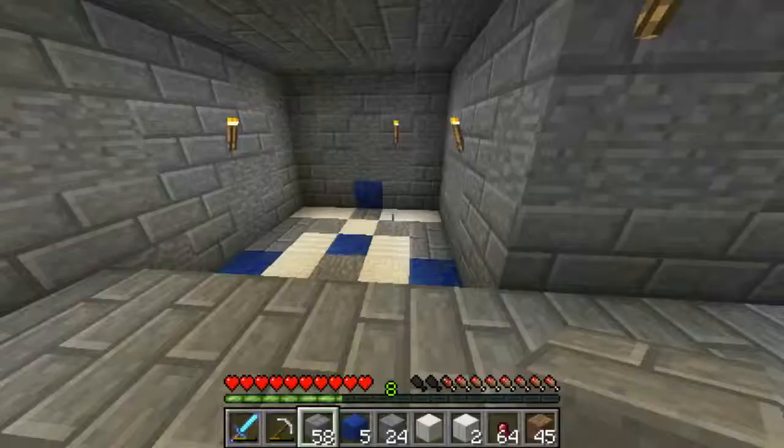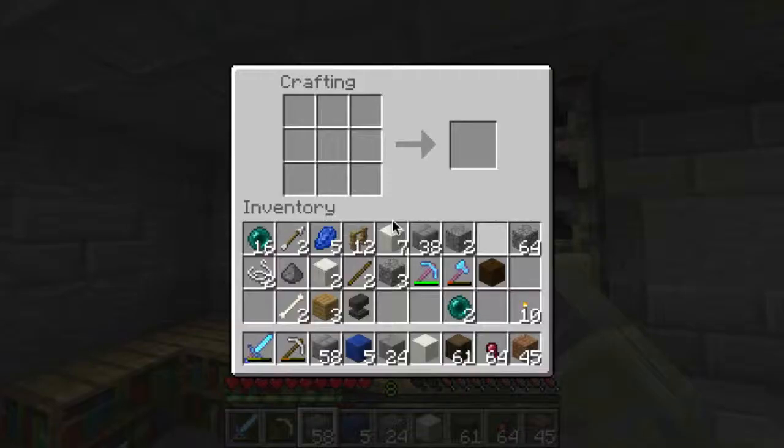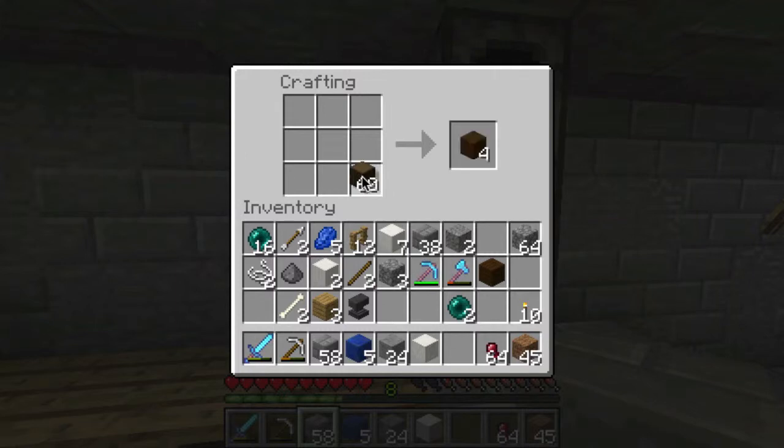Let's put our lapis here. Yeah, I like that better — perfect. And this doesn't need to be here. Do I have any chests? I brought wood. I didn't even think about the chest setup. Let's do that real quick. One, two — that's one double chest. That's two double chests.